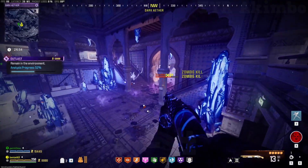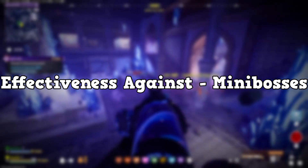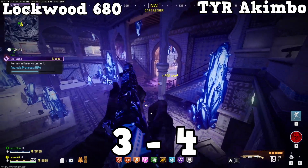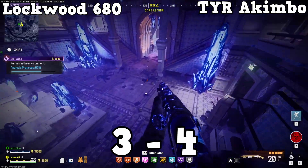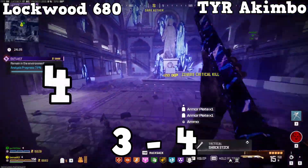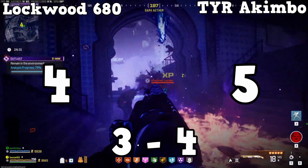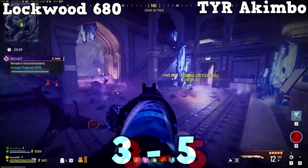The eighth category is effectiveness against minibosses — specifically mimics, manglers, and disciples. The Lockwood is extremely good at defeating all minibosses the game throws at you, however the TYR just does it better, as the main thing when dealing with minibosses is the damage you're outputting. I've scored the Lockwood a 4 — solid against minibosses — but the TYR gets a 5, so this point again goes to the TYR Akimbo, giving it a 5-3 lead.